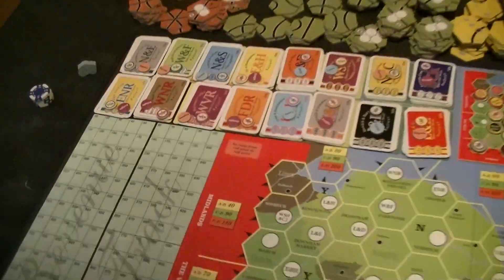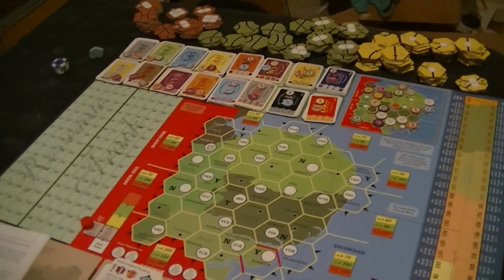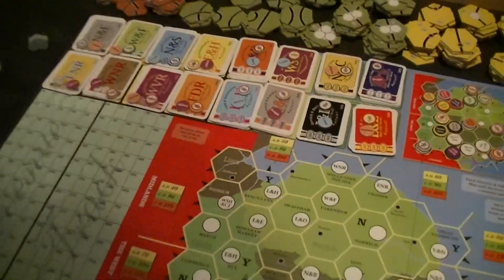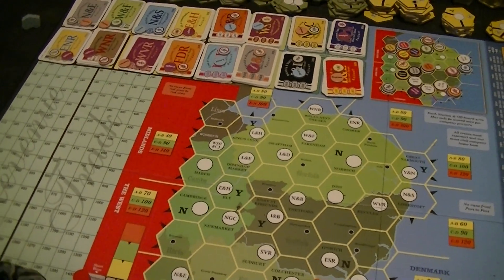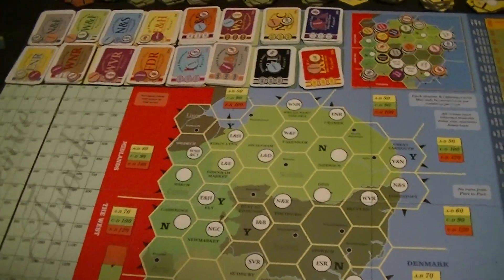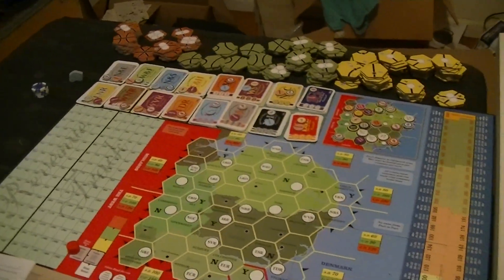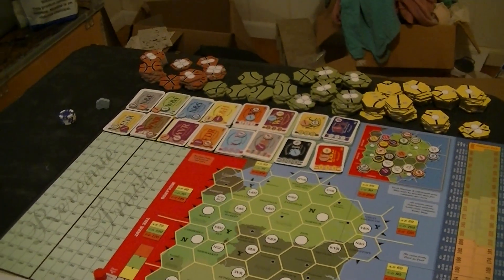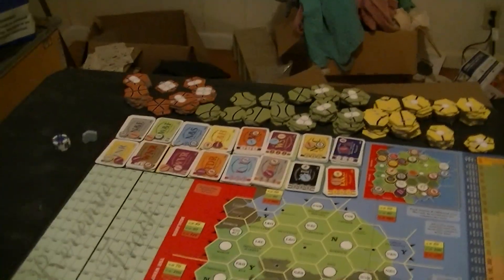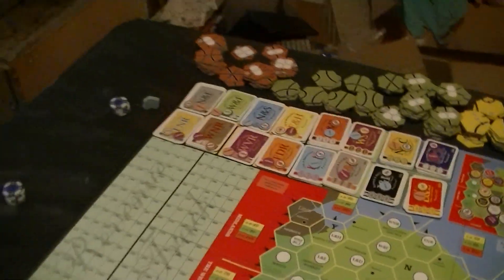Certain corporations look more appealing. For example, the N&E down near London — that could be really cool. It's an express train, able to run from here to other cities ignoring the intermediate hexes and make big money. London is the biggest money on the board all game long, so that's a pretty good corporation. As the player with priority, I could just pass across the board to begin with, but someone else will take the N&E.